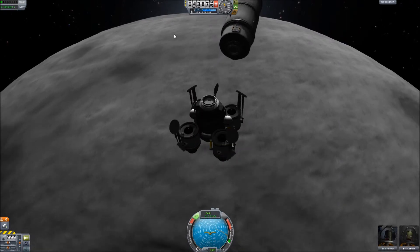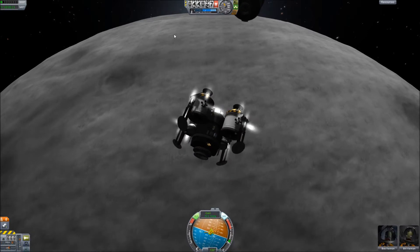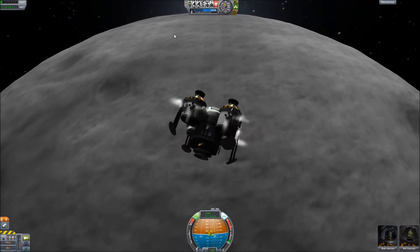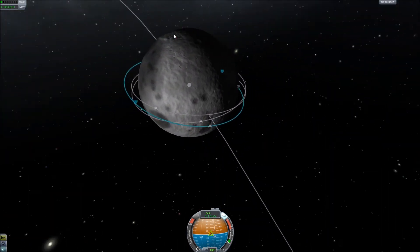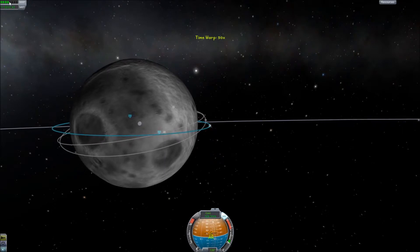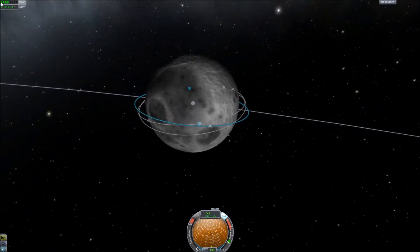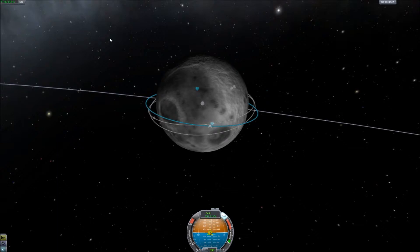We'll make sure that we're swinging around to retrograde. We're not in a rush — we have an entire planet's worth of daylight to make this happen. I've already recorded this video about three times; I had a lot of problems with my recording software and everything. We're going to do a little bit of a time warp and actually wait to do our burn, because I learned from last time that coming in too shallow is actually just as dangerous as coming in too sharp. You have a lot of horizontal velocity versus vertical velocity, and neither is good.